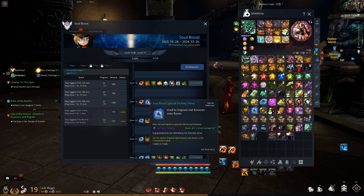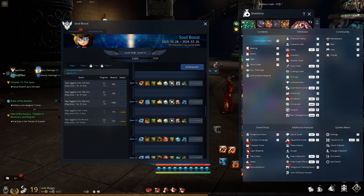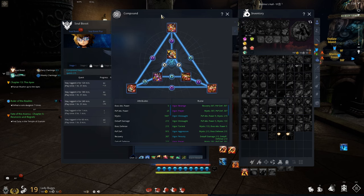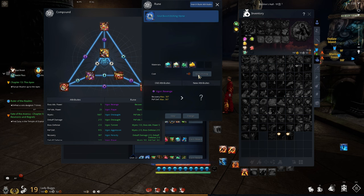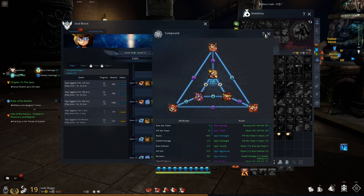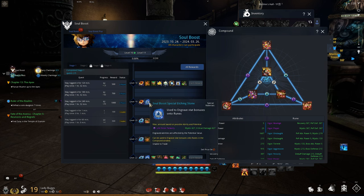You'll also receive Soul Boost special etching stones. To use them, press Escape, go to the Compound tab, and add them there. Click 'Apply Etching Stone' — it will cost materials — and it will give you a stat. You can choose to keep or change the stat. What you want is Mystic and Crit Damage. The Soul Boost etching stones are specifically Mystic and Crit Damage, so there's no chance involved — you don't have to worry about RNG.